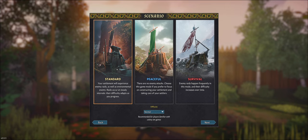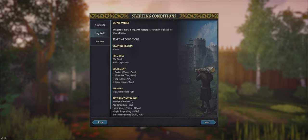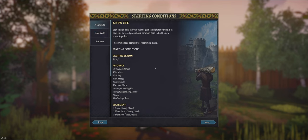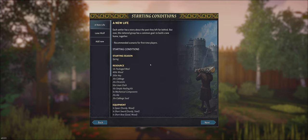I'm going to take standard and normal difficulty. For a new life, the difference between new life and lone wolf is that new life you start with three settlers and lone wolf you start with one. I think I'm going to make it a little bit easier and start with three settlers. If I'm a little bit late reading chat, it's because I only have one monitor with chat on my iPad on the side.